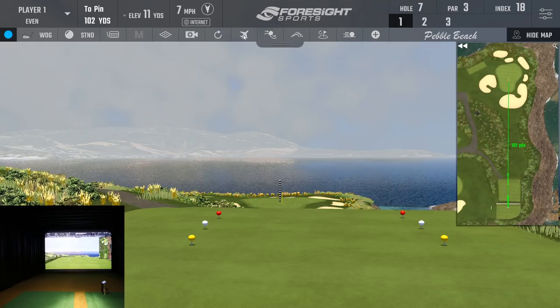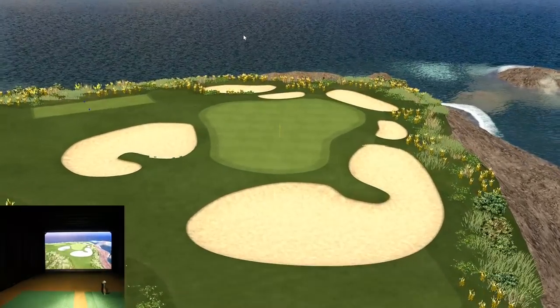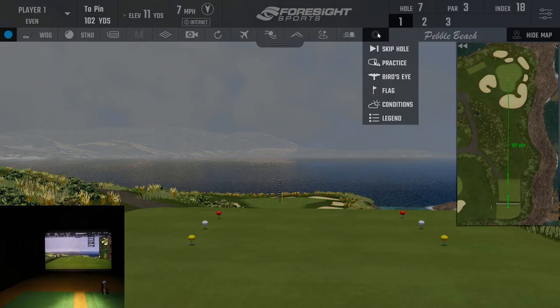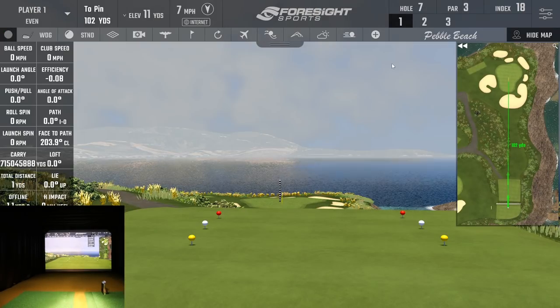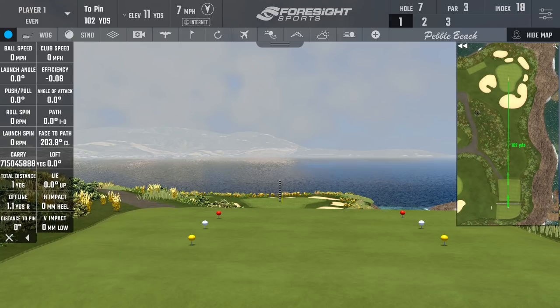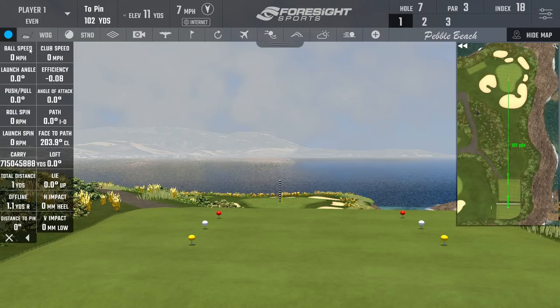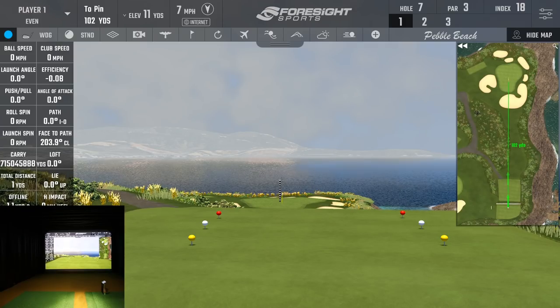We can do a flyover — just hit the little airplane icon at the top. It's obviously a very short hole but you can see what it looks like. Then I'm going to enter practice mode by hitting the plus sign, where there's a little dropdown — click practice. It brings up data on the left-hand side. The arrow pushes it off to the side if you don't want it up, and the X takes you out of practice mode.